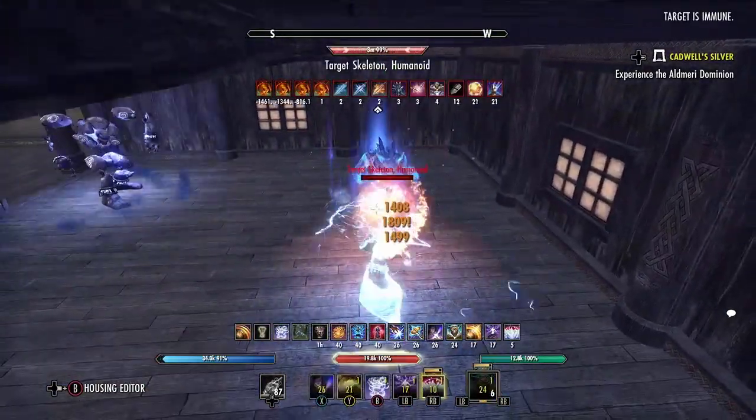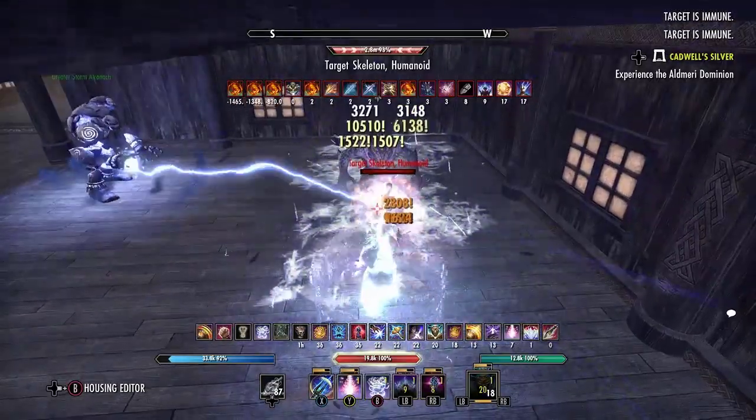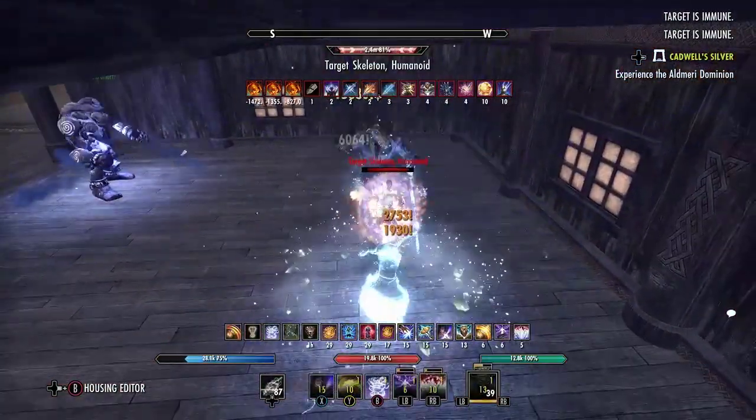I had to get to 1600 CP before I could maximize the viability of this build, because the CP 2.0 system completely changed how damage mitigation worked. But now that I'm here, I can resume the fake tank shenanigans I came to love before.